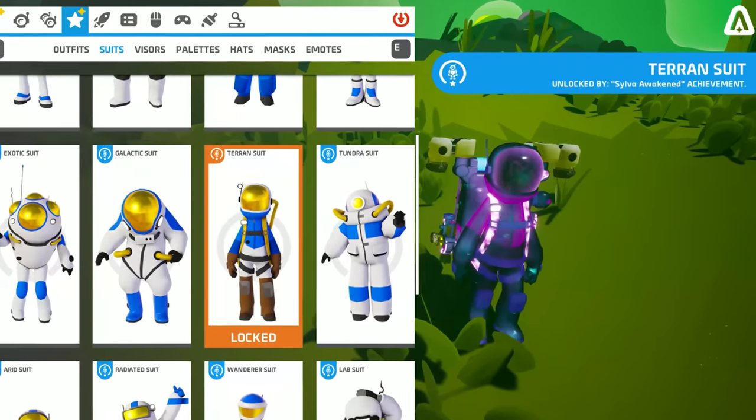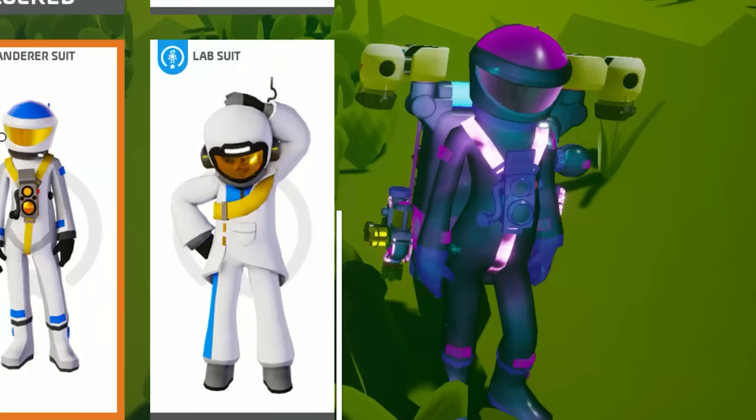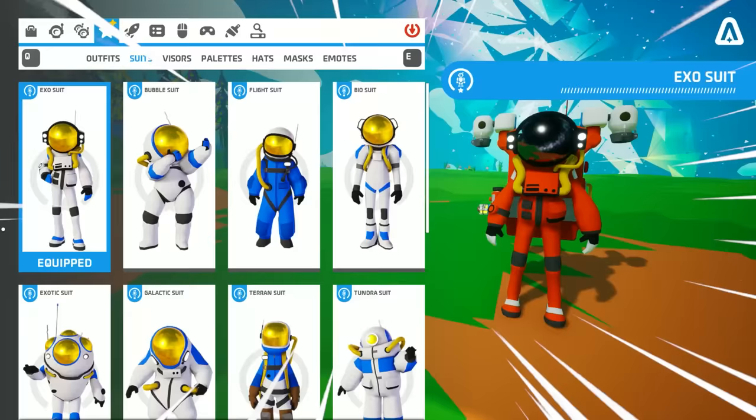If you want to know what other Astroneer players think about you, there is a scientific way to establish it. You can deny it. Your astronaut skin shouts what kind of player you are, whether you like it or not. So let's see what the most common suits and palettes say about you.